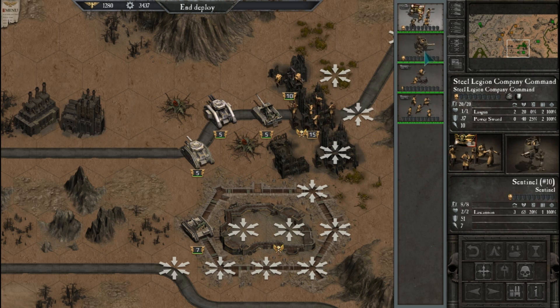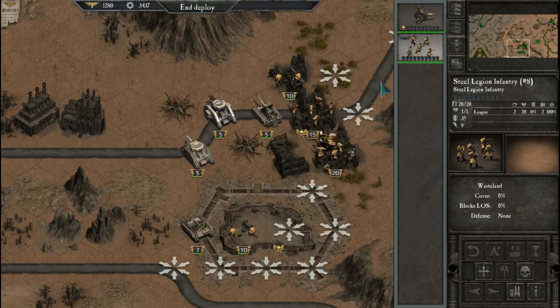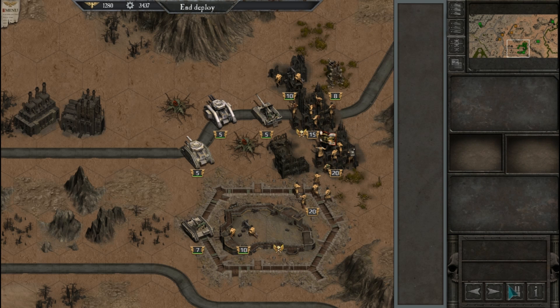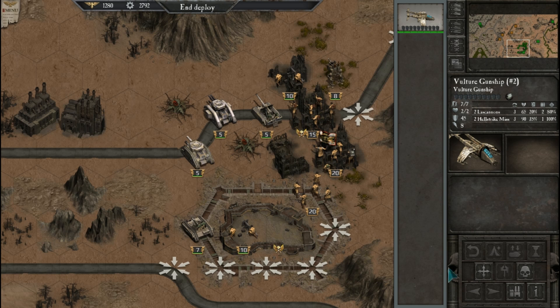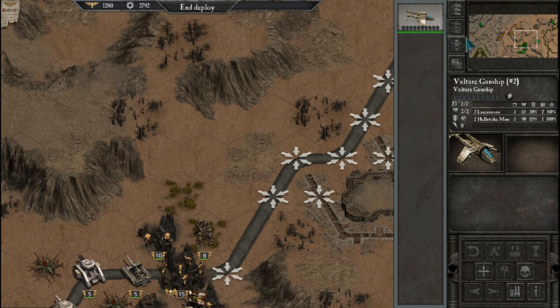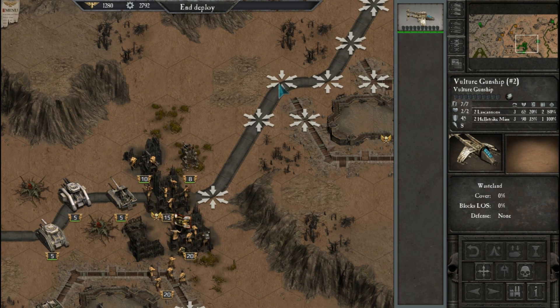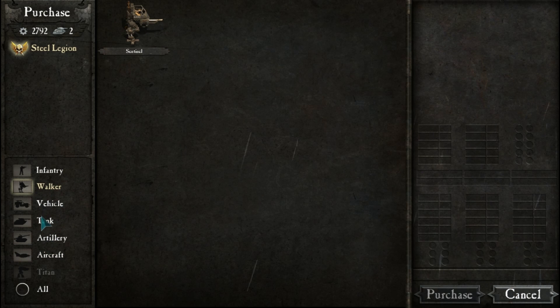Get infantry down, command unit, support units, walkers. Let's see what else we can get. Let's purchase this gunship and put him right here. Get some more walkers in here — that would be really nice. Or tanks.